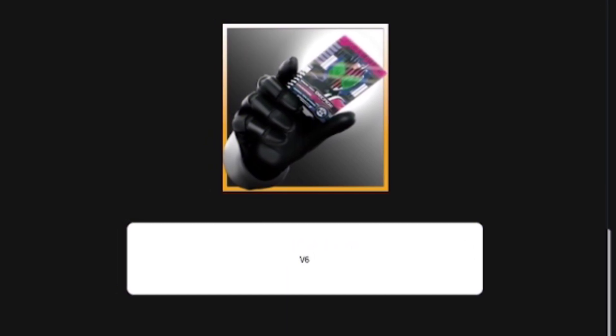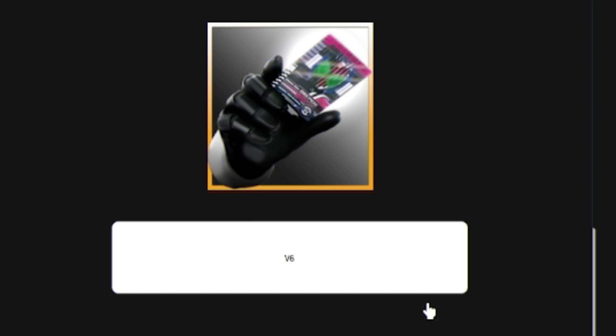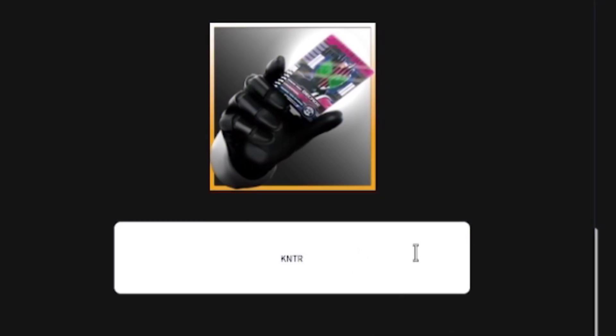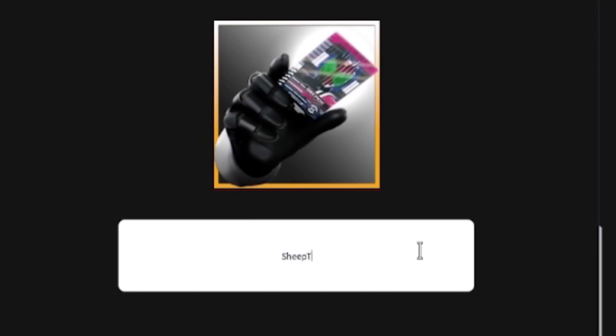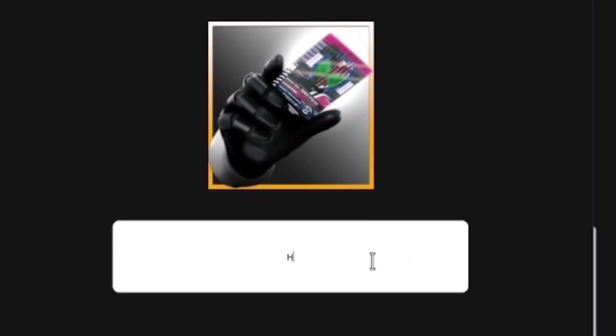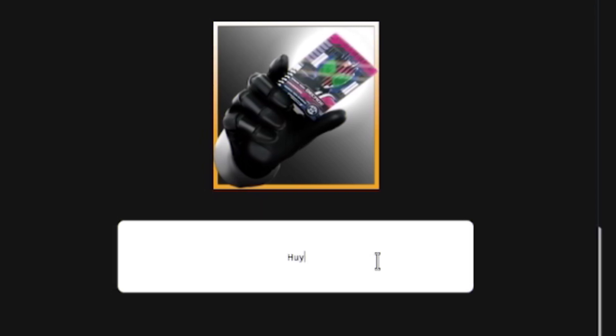Next, redeem code 'v6' — this one will give you a contract card. Then we have the code 'kkntr' for a mirror card. Now redeem 'sheep trainer' — this one will give you another mirror card. Next, redeem code 'huyototaku' for another mirror card. Then redeem code 'free' — that's F-R-E-E — for five dimension fragments. Then we have code 'release', which will give you another five dimension fragments.